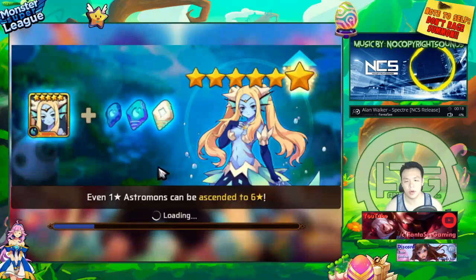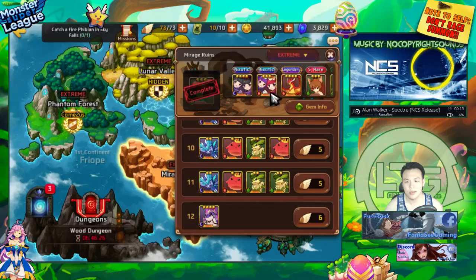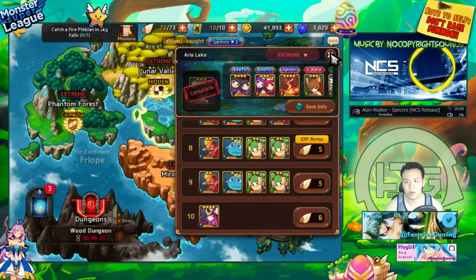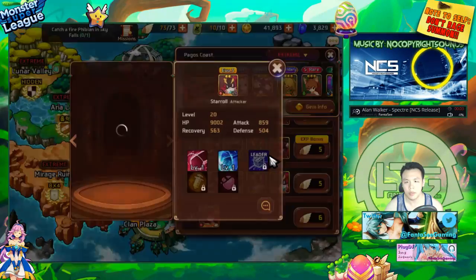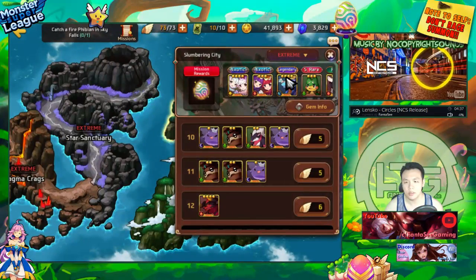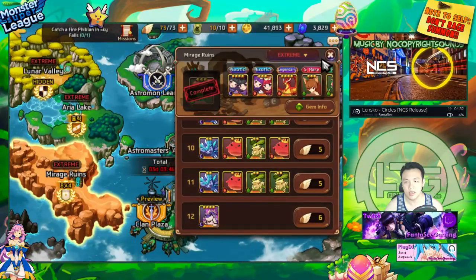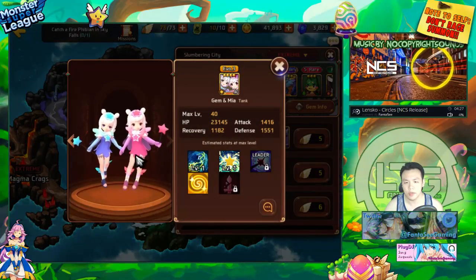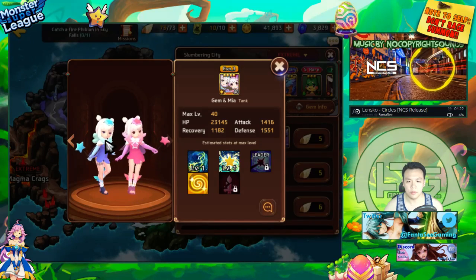They do spawn on the maps but at the same rate as a legendary. You can get a dark one in certain areas, and you can get the light ones in second and third continent — on first continent you can get the dark one. So I can literally be farming Slumbering City and grab some of these.